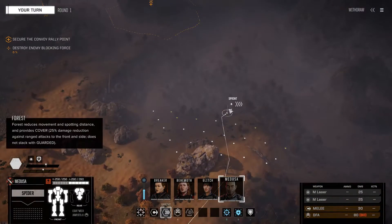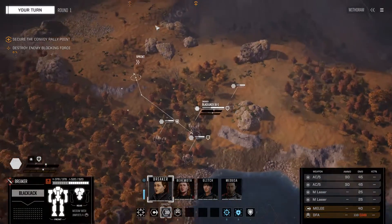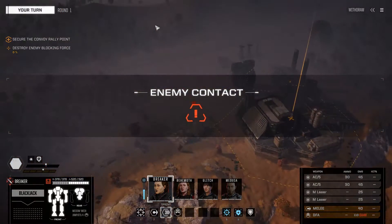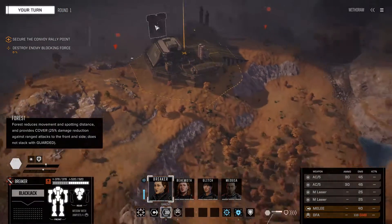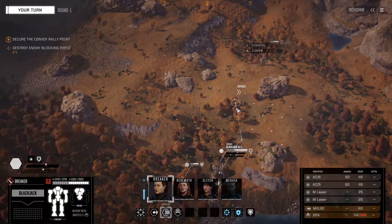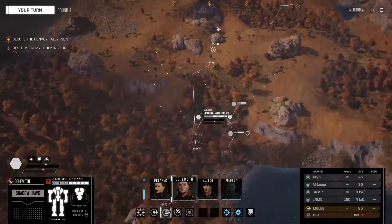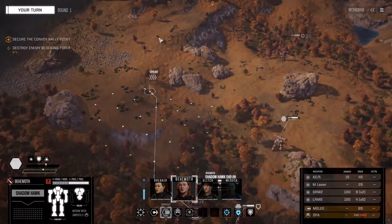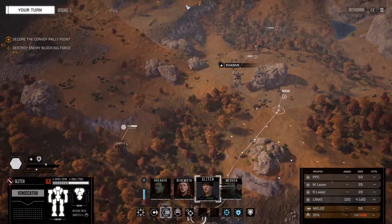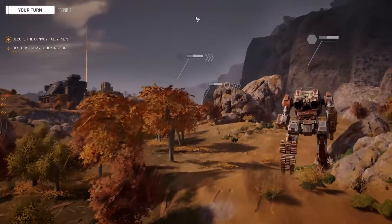Secure the convoy rally point and destroy the enemy blocking force, which means there's a force there already. Let's move over here, get a better angle. A couple of blips. You can move all the way over there. Shadowhawk moves up over here, and Vindicator moves up over here to get extra pips of evasion.